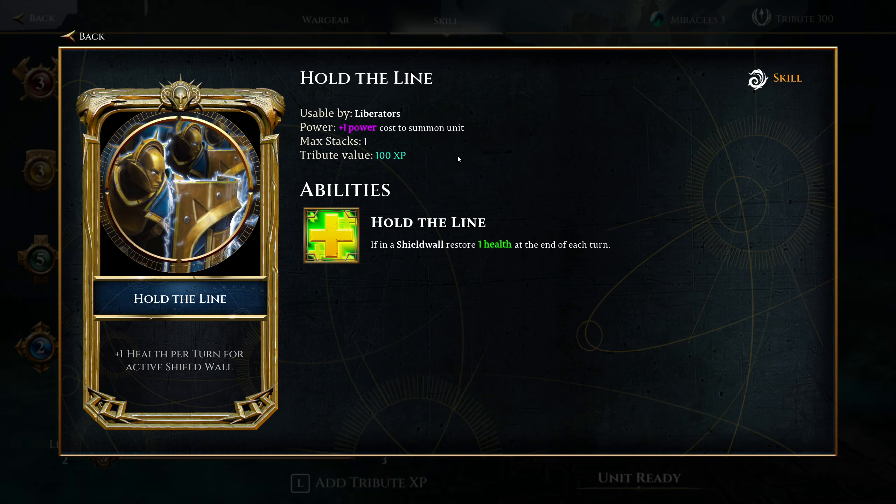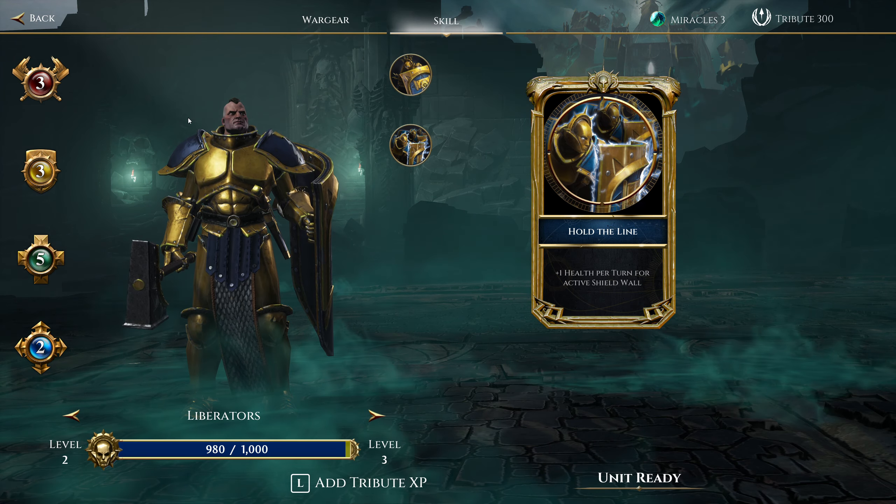There is sort of an upside to delaying bringing units in, which is that you end up with more Aether to play around with, because the power gets turned into Aether. So if we have a turn where we can't summon anyone in, it just means a lot more Aether to spend. There's pros and cons, but I just think this is too good to pass up — certainly in the realms of Nurgle where the enemy is really slow, so we have all the time in the world to summon in units.